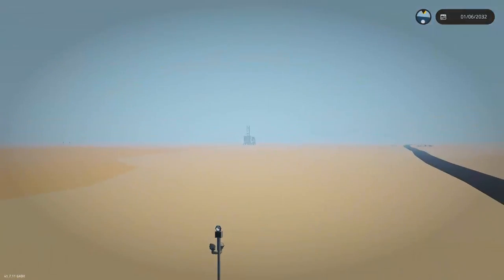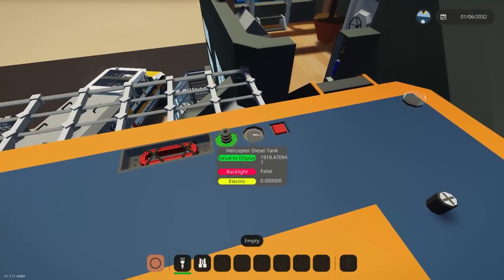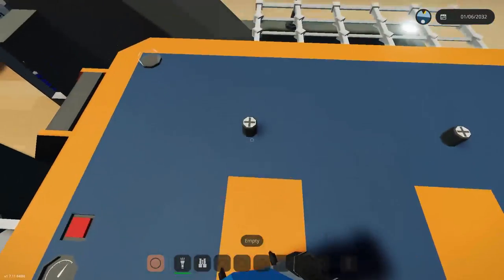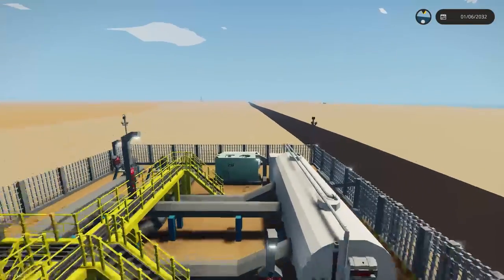Up top we have a hot tub, barbecue, and a helipad with an RX14 connector — that's one of my helicopters, a fairly small one, the same one that spawns in the Alta Rig. If you want a quick commute from the Alta Rig to here, you can use the RX14 helicopter and land right on this pad. There's a diesel tank up here for the helicopter, and the helicopter charges through the connector.